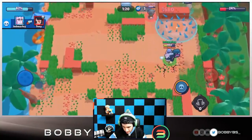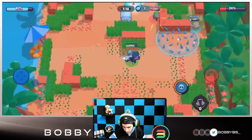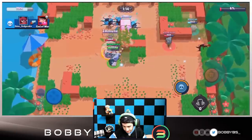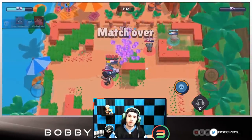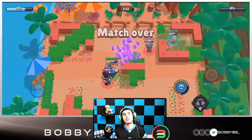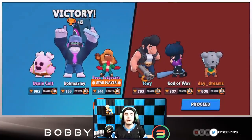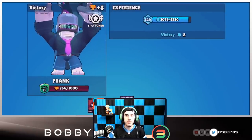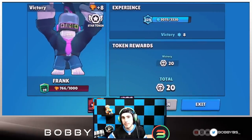We get that kill and now Usain Colt is on the offensive. We just stand here taking shots at the safe - only need to hit two more. Usain is able to hit the last shot and that is the first game. Really good start. Fudge gets Star Player after putting a Cyber Bear on the safe. Let's hop into the next game.